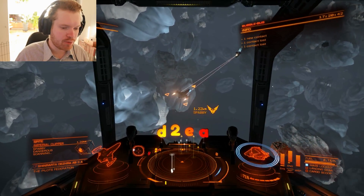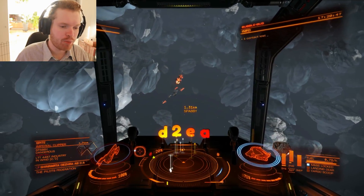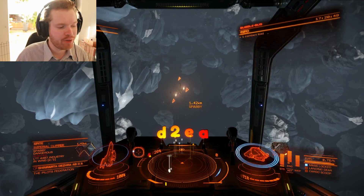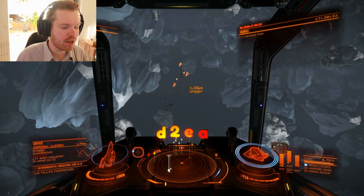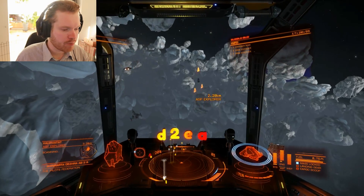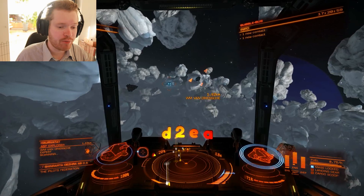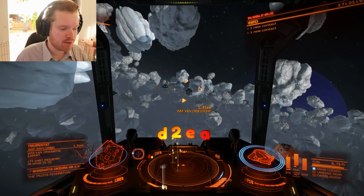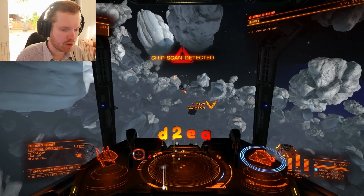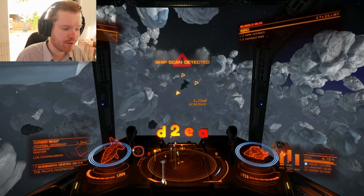All you've got to do is simply lock the ship, scan it, and hope for the best. I found that you are most likely to get them from ships that are wanted, however you can also get them from ships that are not wanted, but it seems more likely with wanted ships.